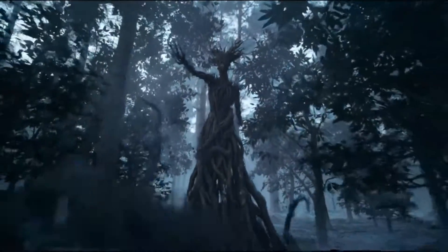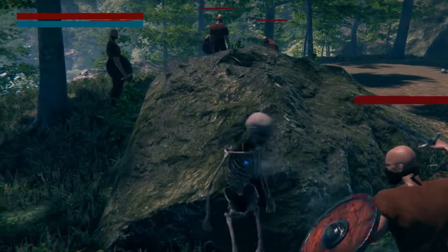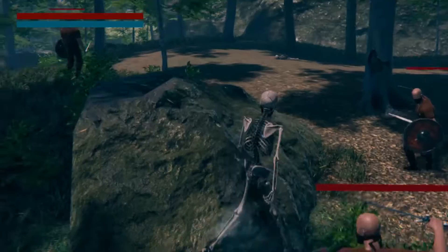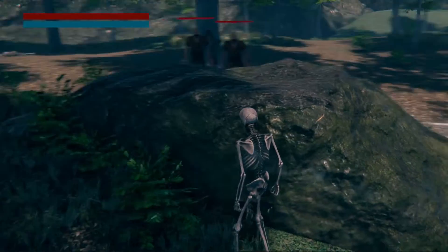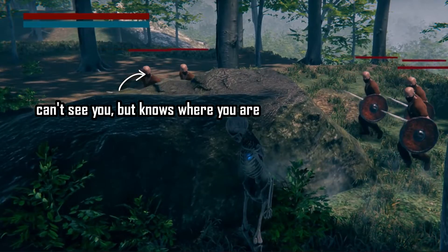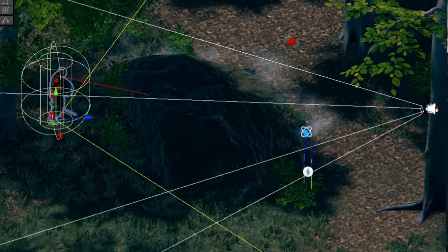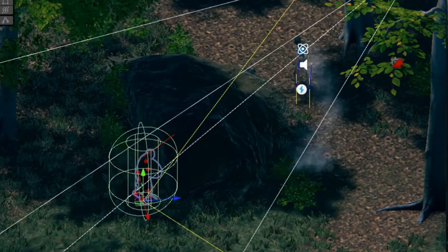I also made a system where the enemies in the area communicate with each other. In an older version of the enemy AI, if an individual enemy did not see you in their vision cone, they'd just stand there and do nothing while other enemies nearby were attacking you. So I fixed this by letting all the enemy agents in the area know your location if one of them sees you. I also added a search mode where if the enemy AI loses sight of you, they will go to your last known location and try to search for you.